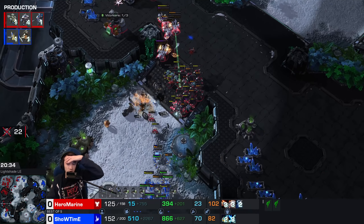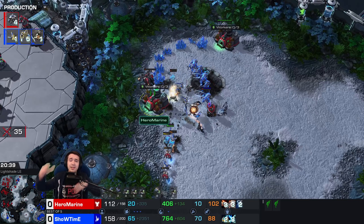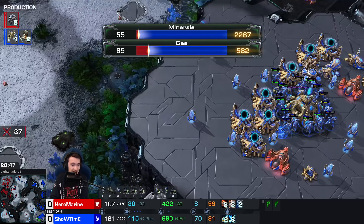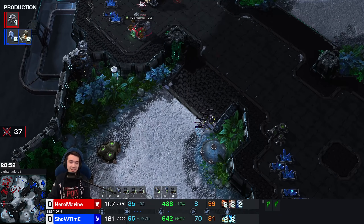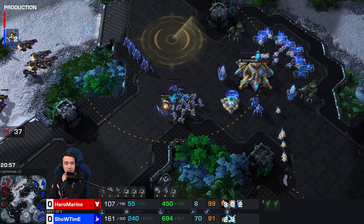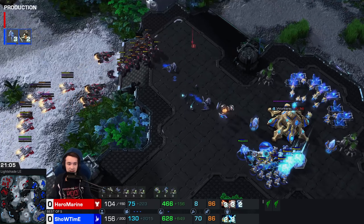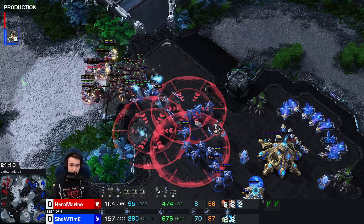This army looking mighty vulnerable here. A couple more Disruptors — so dangerous. But at the same time, the right flank! And Showtime swings in. And what is Hero Marine mining? Nothing! Nothing! He's got nothing! Showtime sweeps the leg — he lets himself get punched in the face in order to wrap around and obliterate Hero Marine's economy. Hero Marine has nothing left — he's got to win with the army he has.